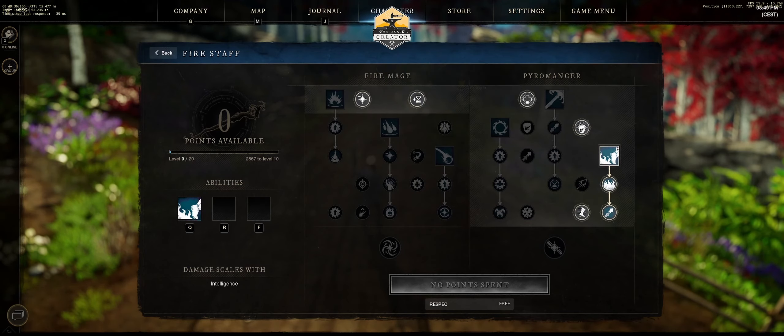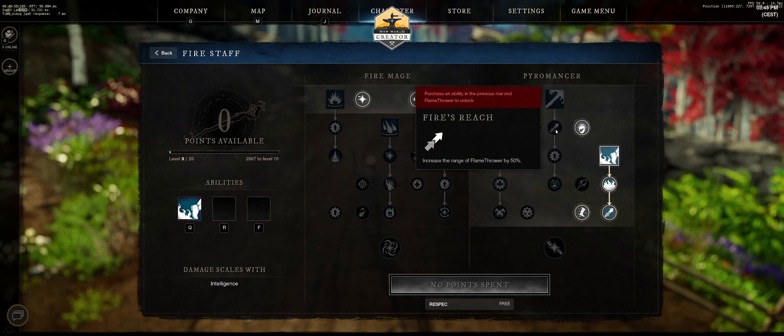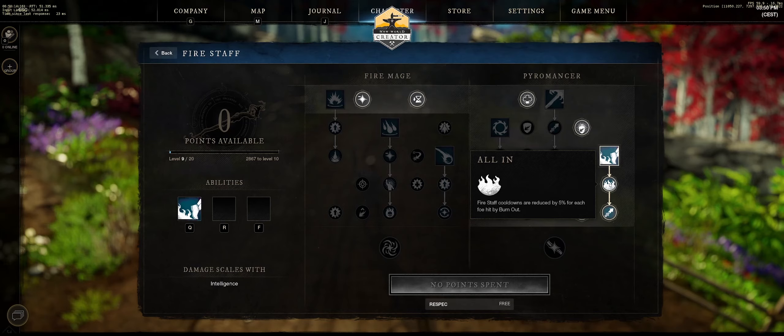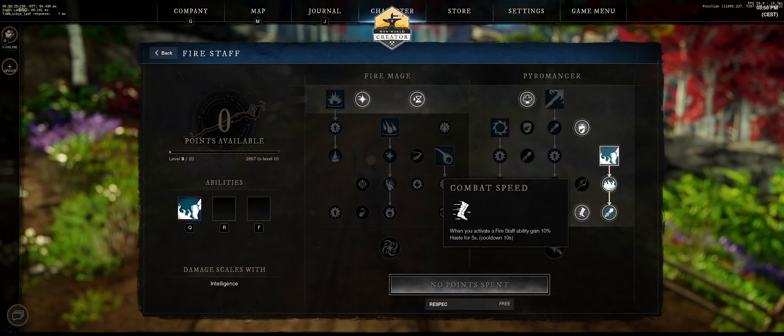Here are the skills you want on the Firestaff. You want one skill just to get you down the tree to the next line. The key passive is: holding a Firestaff while below 50% max health, damage is increased by 20%. Take either skill on the top line just to get to the next row. Then you want Burnout: dash through targets dealing 129% weapon damage on hit, catching targets on fire and applying a burn for 10% weapon damage per second for 8 seconds. The final key passive is Burnout goes 50% further. Then take: when you activate a Firestaff ability, gain 10% haste for five seconds. That gives you a slightly faster run speed.